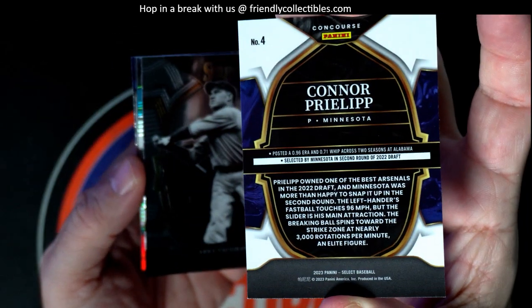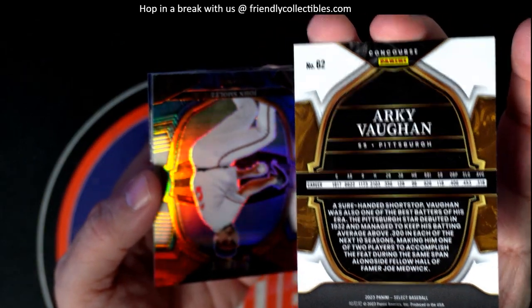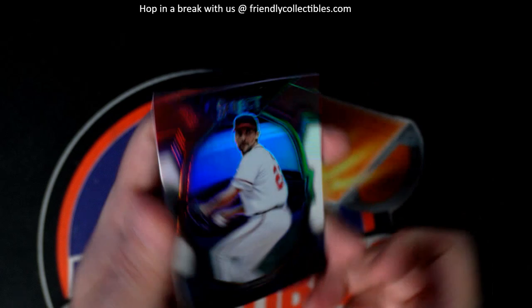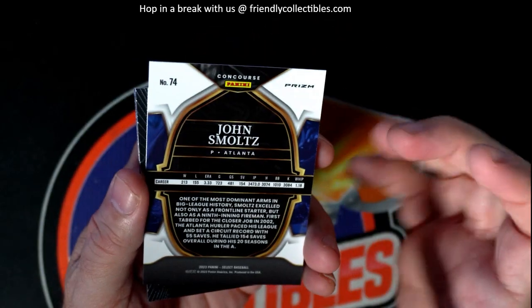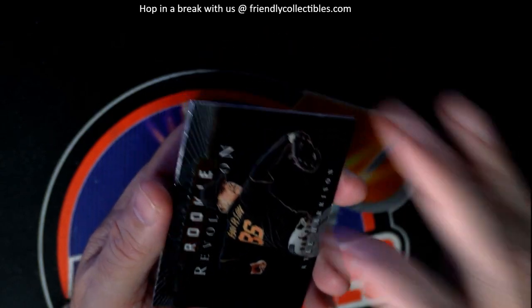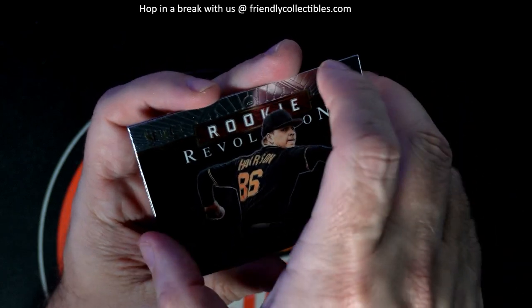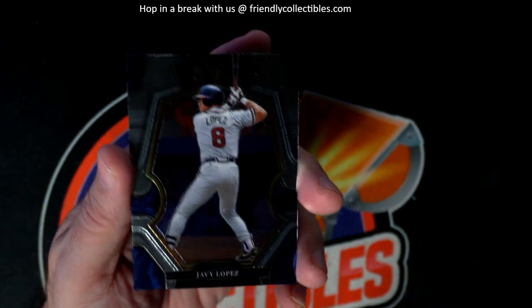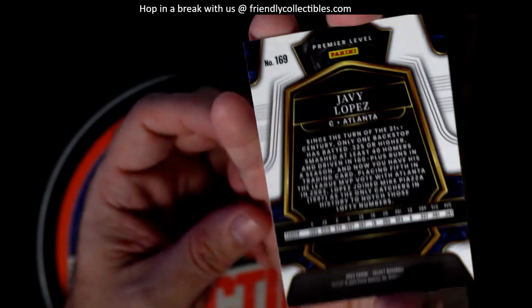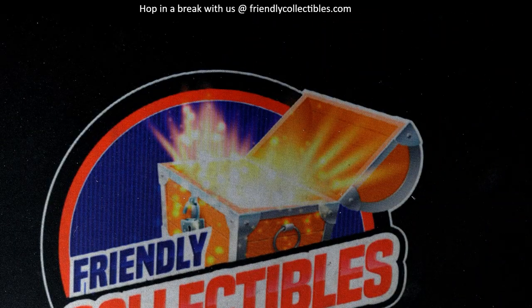Last pack for Troy C — it's been a good box, man. Select Baseball. Let's see — Connor Prielipp. Archie Vaughn. Nice John Smoltz prism, good one Smolty. The Rookie Revolution Kyle Harrison. And last but not least, Javi Lopez, Atlanta — to round out the box. There you go, Troy C, coming out to you!